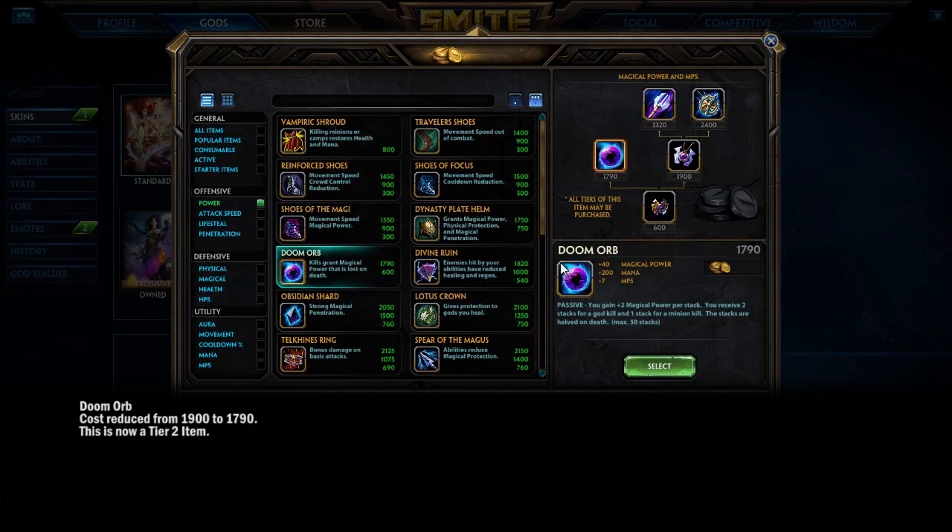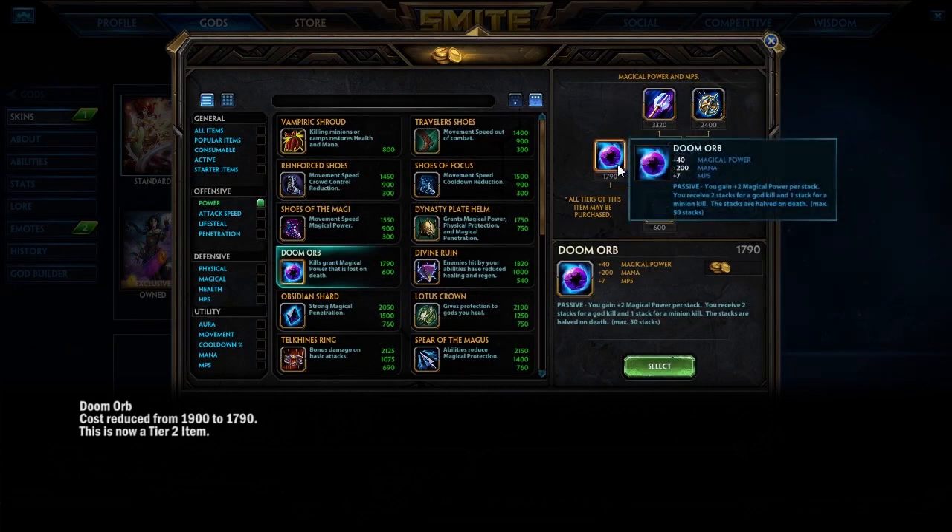Now for the magical items. First up is the Doom Orb, which is now a tier 2 item and is 100 gold cheaper — so if you want it, it's more accessible than before.